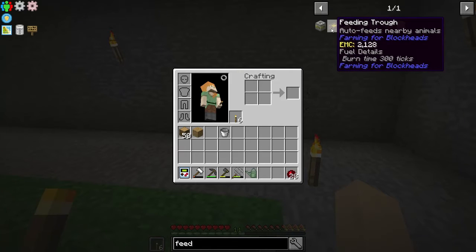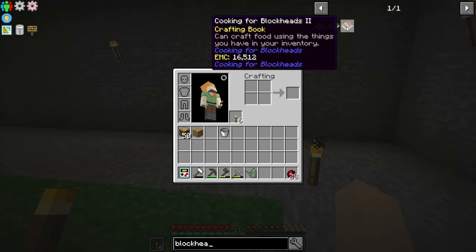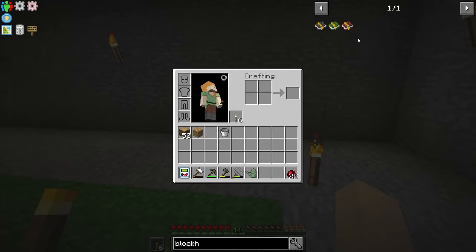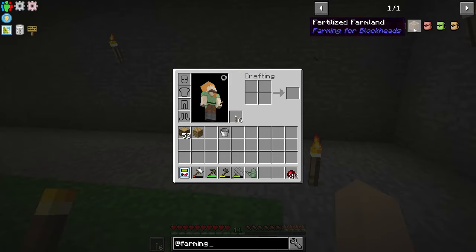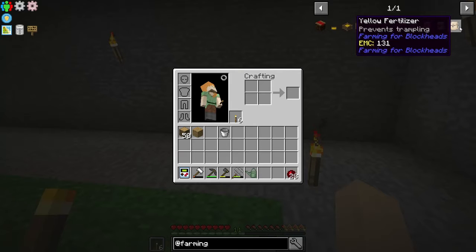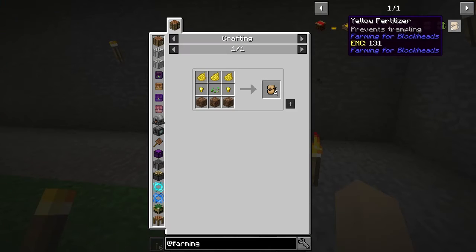Farming for Blockheads — let's check that out. Cooking for Blockheads. It looks like they've got fertilized farmland — red fertilizer, green fertilizer, yellow fertilizer. So I guess you can put these on the blocks to keep it from trampling, to increase crop output, or to speed up growth. What does this stuff take?